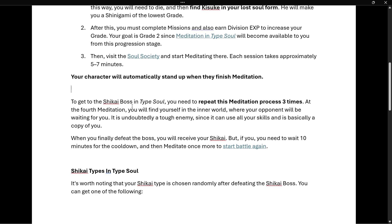To get the Shikai boss in Type Soul, you need to repeat the meditation process 3 times. At the 4th meditation, you will find yourself in the Inner World where your opponent will be waiting for you. The boss is undoubtedly a tough enemy, since it can use all your skills and is basically a copy of your character.